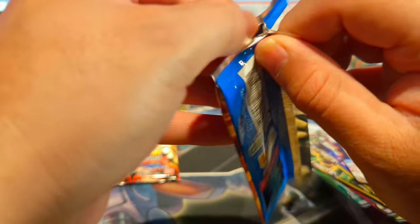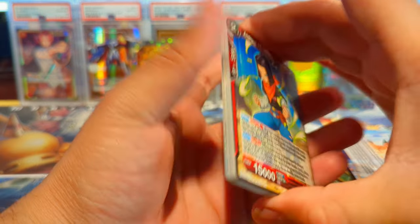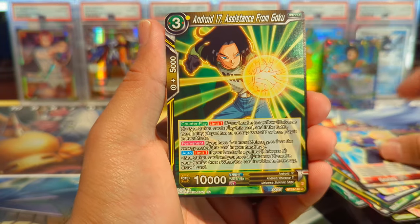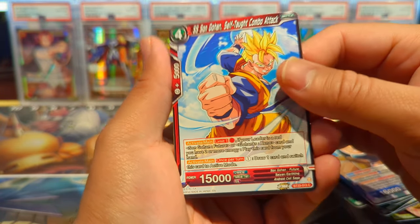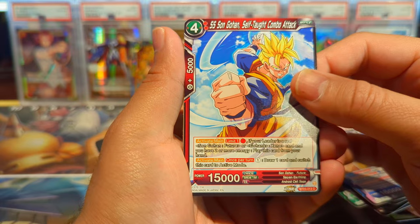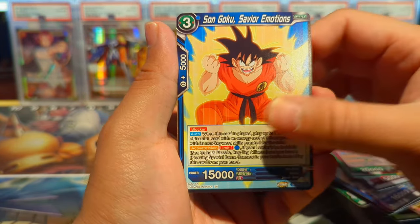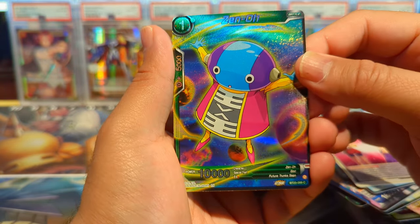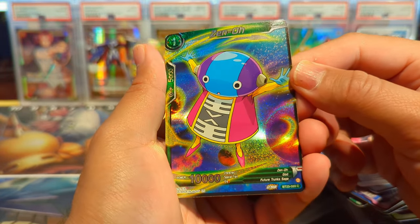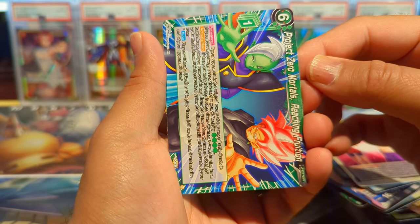This set also has a lot of good Raditz support, which is cool because Raditz doesn't get many cards in these sets. We have Android 17, Trunks, Android 17 again, Napa, Gohan — the artwork on this one looks phenomenal — Super Saiyan Rosé Goku Black, Zeno — I said this would look fantastic in the foil and by gosh, we pulled that! Looking real nice — Zeno. We have Project Zero Mortals and Reaching for Wishing.